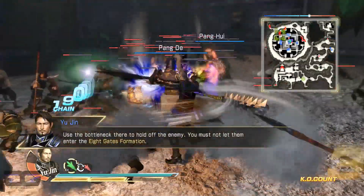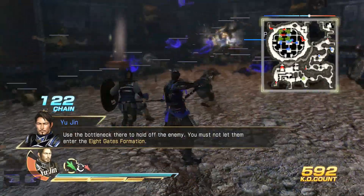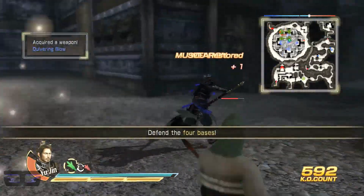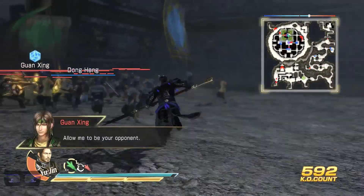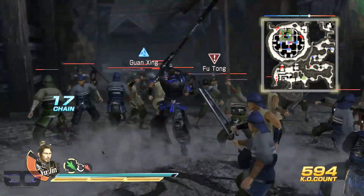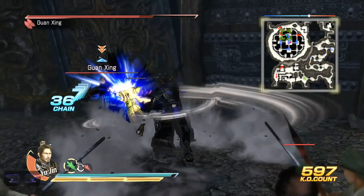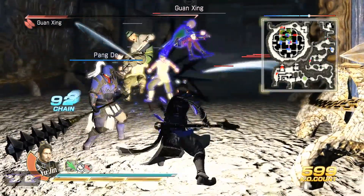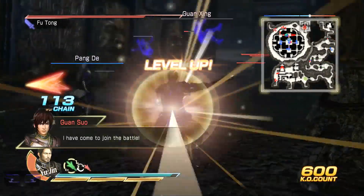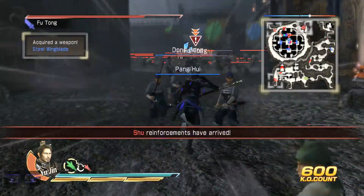Use the bottleneck there to hold off the enemy — you must not let them enter the Eight Gates Formation. More reinforcements approaching, a small wave this time.